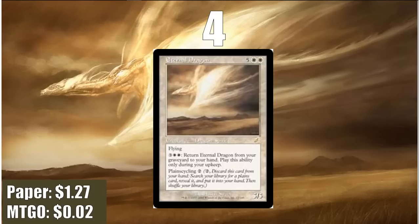At number 4, we have a card that should be an auto-include not only in any mono-white Commander deck, but any Commander deck with white in their color identity — the Eternal Dragon. It has plainscycling, meaning it can help fix your mana by grabbing your Temple Garden or Hallowed Fountain. It does something important at all stages of the game: it can fix you or make sure you hit a land drop early, and in the late game it can come out of your graveyard as a threat. Eternal Dragon is also super cheap, so pick one up if you want to play EDH at all.